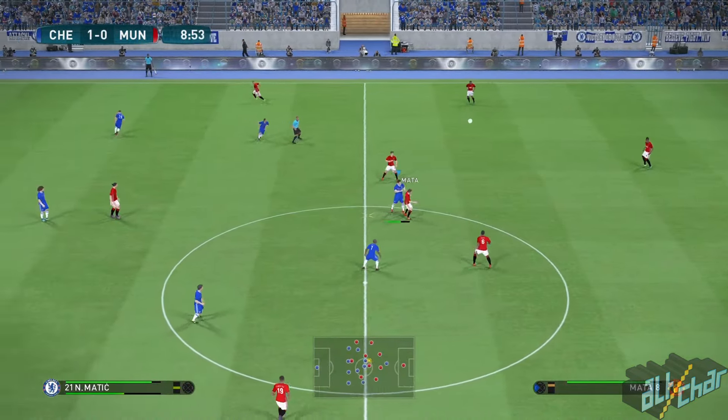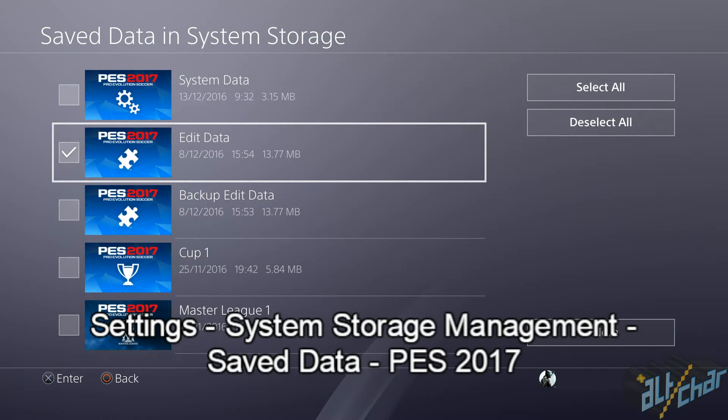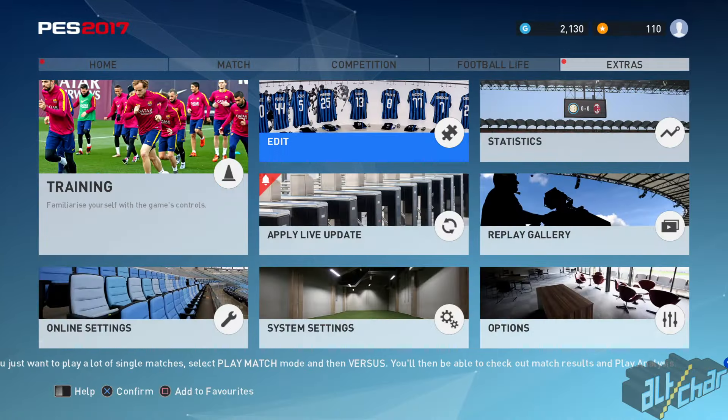Now let's move over to what you have to do on the PS4. First, open application settings and delete any edit data under PES 17 that you possibly might have. In case you've never made any changes to the game, you can skip this step.